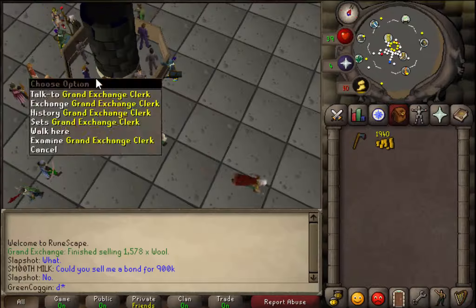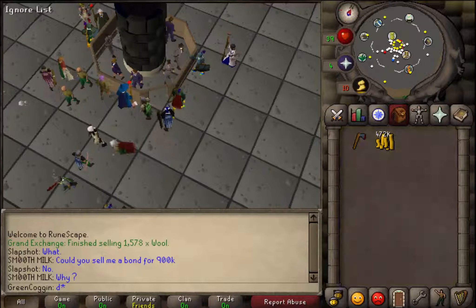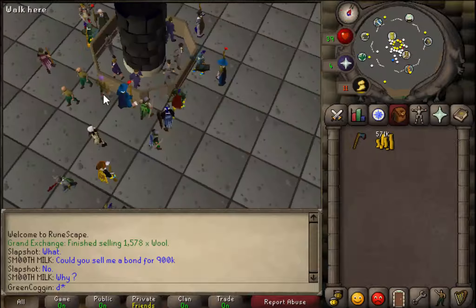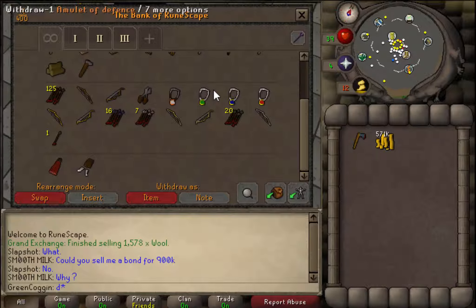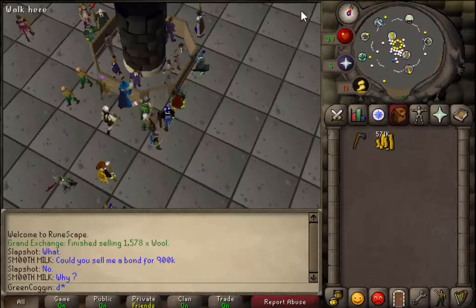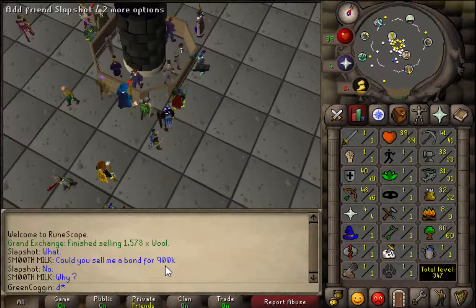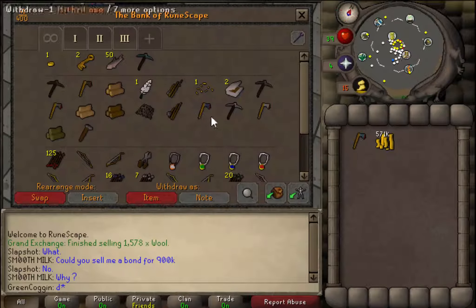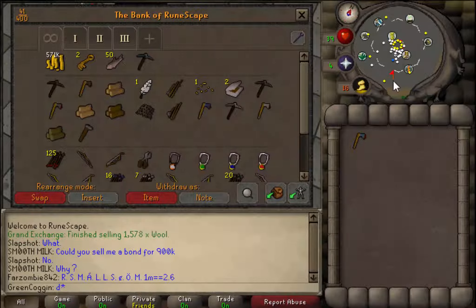So guys, I've just logged on. My wool has sold - I actually changed the price. It wasn't selling for 400k so I had to sell for 300, which made me have a loss. But I'm still up to 500k cash, which is great, plus the money in the bank - I've got like 600k. A bond is currently selling for 900k to a mil, so I'm getting closer to that sweet bond. Someone wants to buy a bond for 900k - you've got no chance, just use the GE. I've just been killing giants really - I like to kill giants late at night. It's like 11 o'clock right now and nobody is on. Look at how empty the GE is.